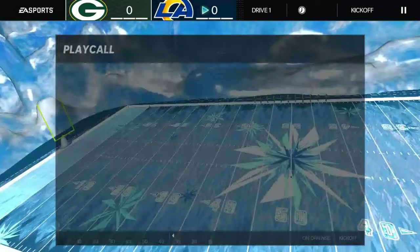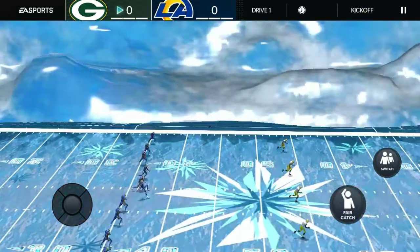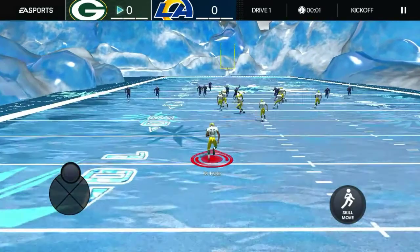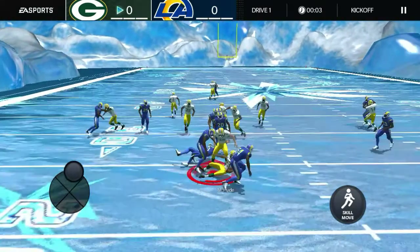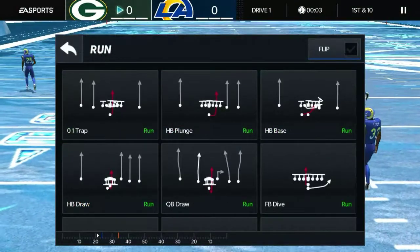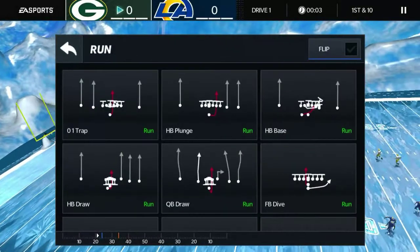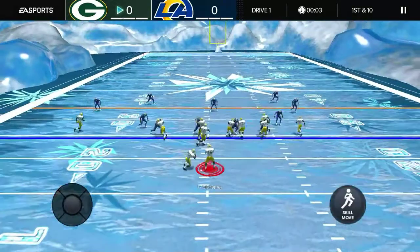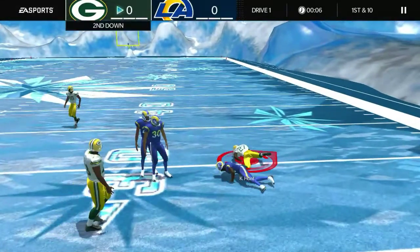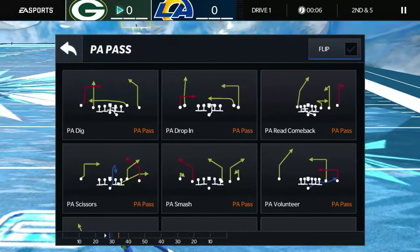We should be able to win this, but I'm gonna be playing like he's a 90 or 95 overall. Right off the bat you're gonna do either HB Base or Strong Toss — I like to do HB Base — and you're gonna run to this side of the field. It doesn't matter how many yards you get, because then you come to the big plays: play action passes.